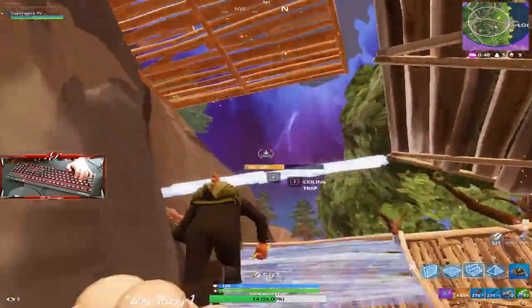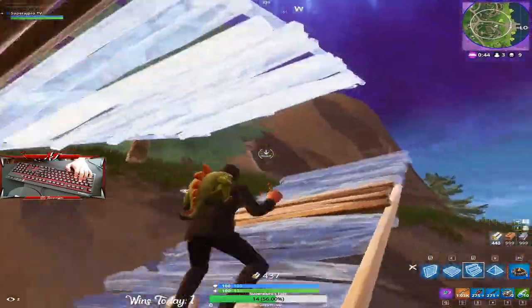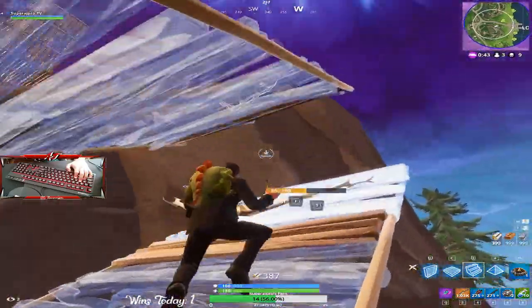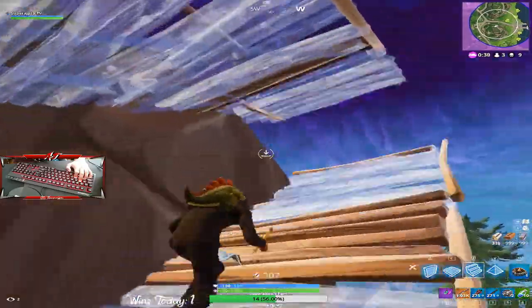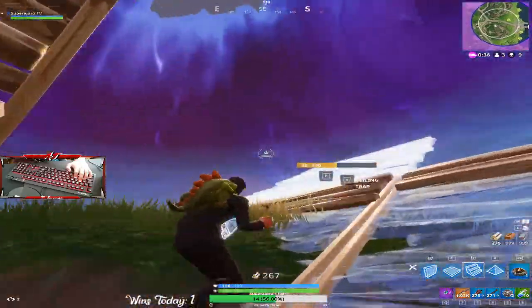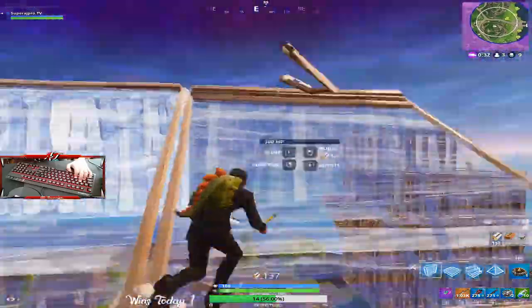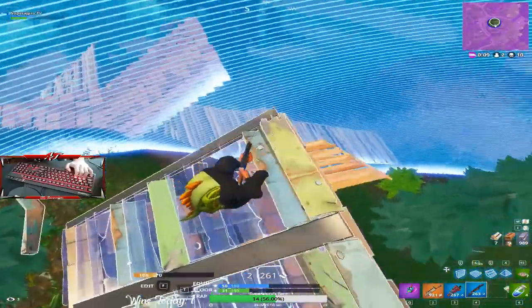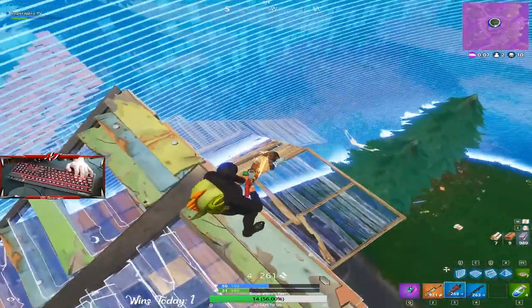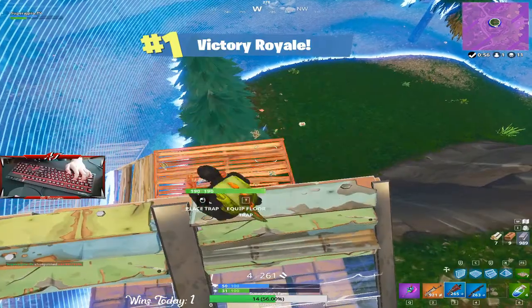After killing the first opponent, I turn my attention towards the guy above me. Notice how I'm ramping up with the side of the mountain so that even if he shoots down my stairs, I can continue building along the mountain. I'm always making sure there's a ramp above me so he can't get free shots on me while I try to get a better position. Once I'm above him, it becomes a long drawn-out fight and I end up taking the victory.